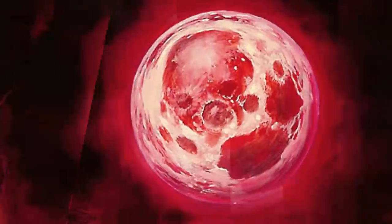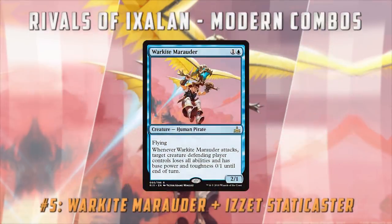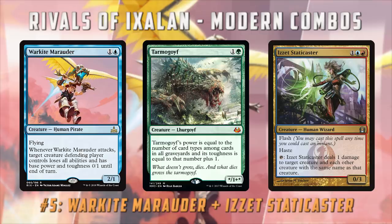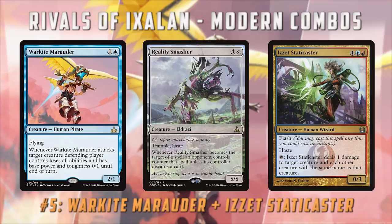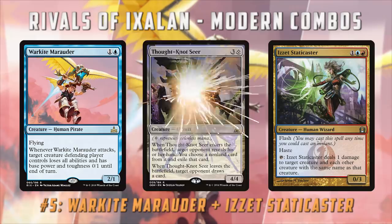Moving on to number five on our list, we have Warkite Marauder and Izzet Staticaster. This might be considered more of a synergy than a real combo, but the idea is pretty straightforward. Warkite Marauder attacks and lets you turn a creature into a 0/1 until end of turn, which means if you have an Izzet Staticaster, you can just shoot down that creature by tapping it. That means if your opponent has Tarmogoyfs, Death's Shadows, or any other huge creatures, you can shoot them down every turn. Your opponent plays Reality Smasher? Attack with Warkite Marauder, shoot it down. Tarmogoyf? Do the same thing.